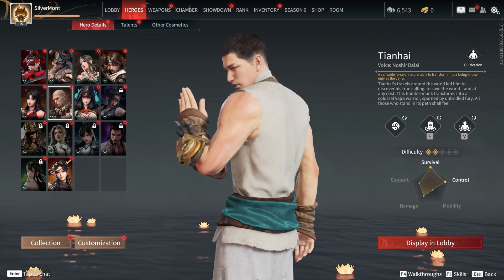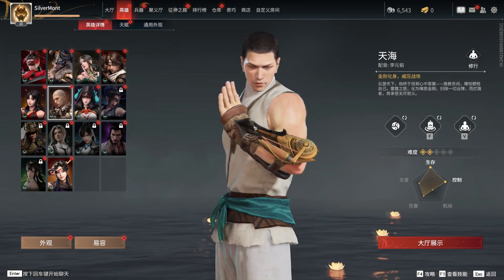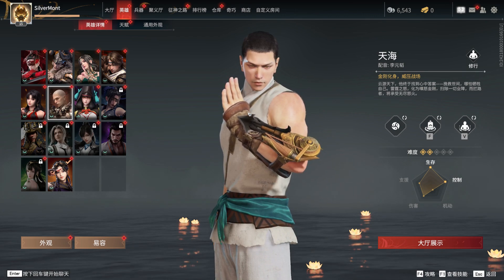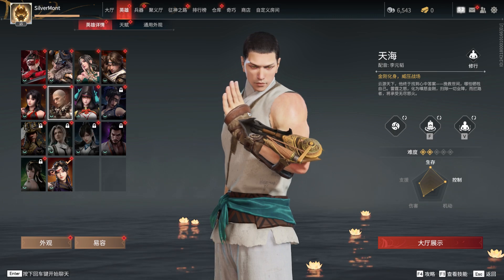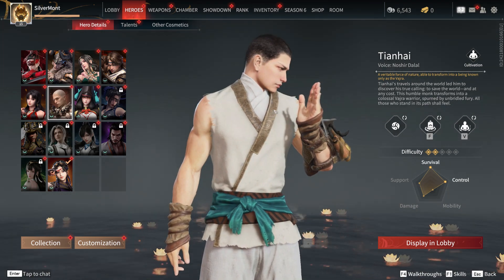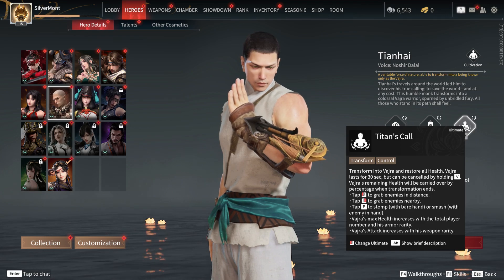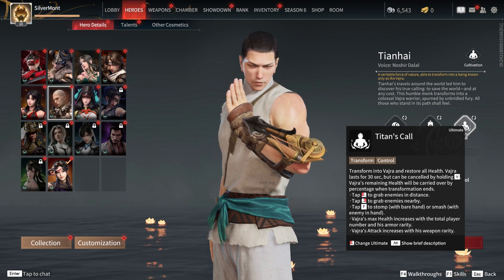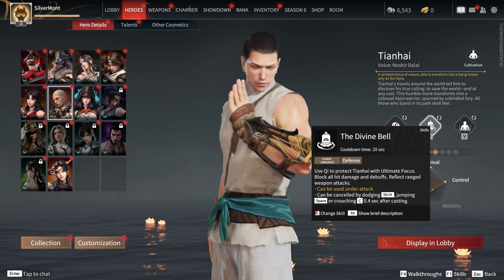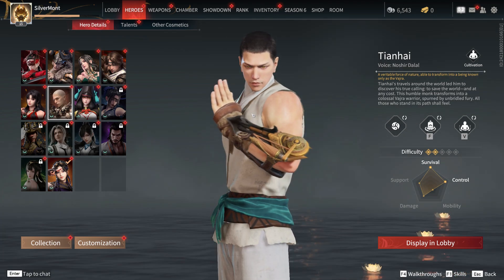Especially if you have a guy like Tianhai punching you in the face. He's the first character whose name is identical in Chinese and English — Tianhai. Tian means sky, Hai means ocean. Sky ocean, which makes sense for a sort of Buddhist monk kind of guy. His ultimate is transforming into Vajra — he grows massive, gets extra arms, can punch people and grab and throw them. Pretty fun. His standard skill is a kind of defensive thing, somewhat similar to Takaji's.